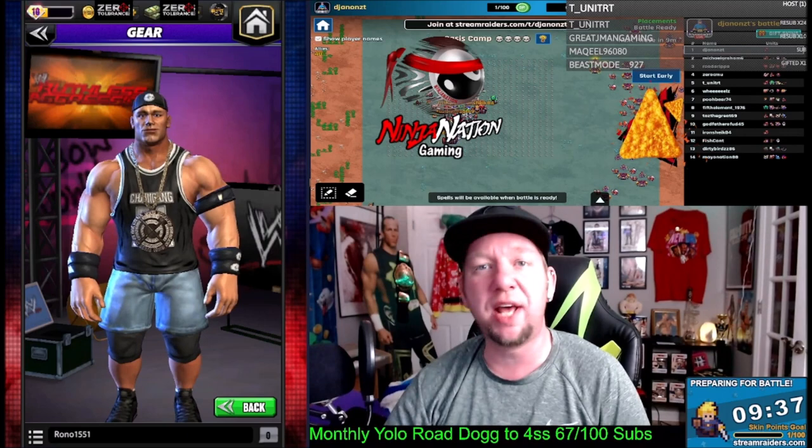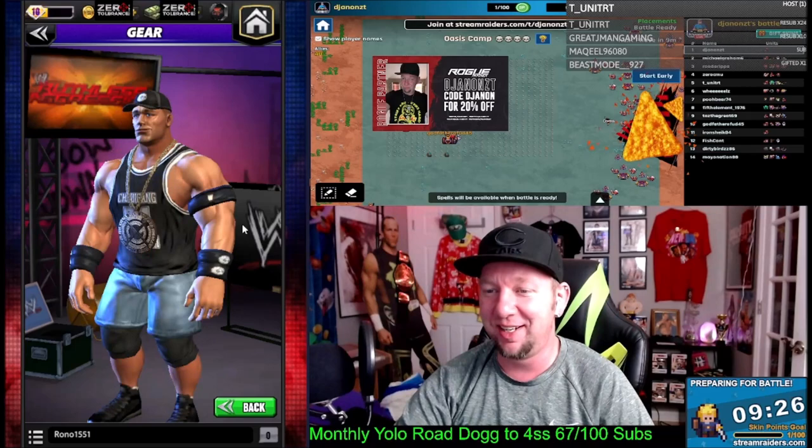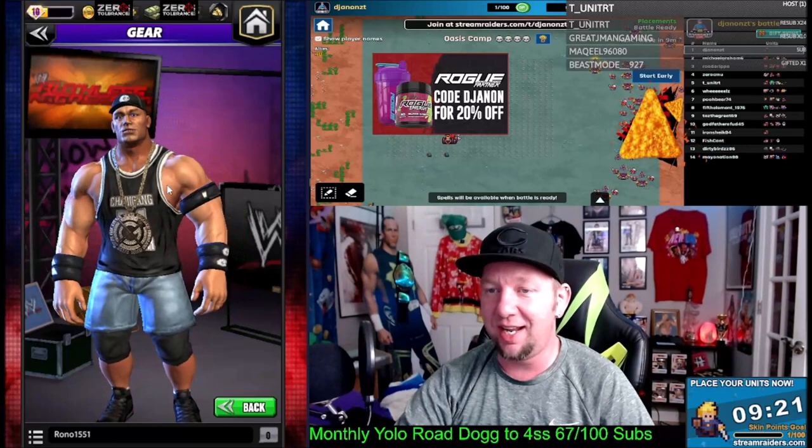Ladies and gentlemen, what is going on? My name is DJA9ZT and we're back with WWE Champions in another five-star gold character gameplay preview video. Today we got the Doctor of Thuganomics with the heaviest necklace ever that doesn't spin with you. We got Chain Gang John Cena from the Ruthless Aggression era.